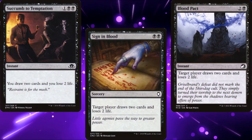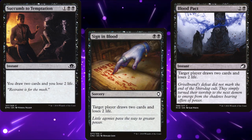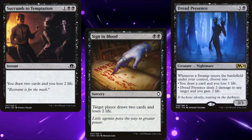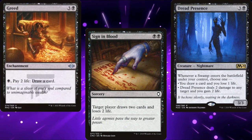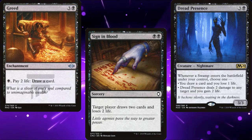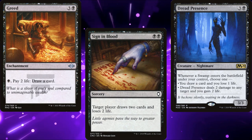These cards normally say draw 2, lose 2 life — but with Shieldred, they say draw 2, gain 2. Dread Presence now says whenever a swamp comes into play, draw a card and gain a life. Greed now says pay 1 black, draw a card. I know the rules are a bit more complicated than that and I'm oversimplifying things here, but the end result is the same. So if our life is a resource and every card draw spell gains us life, what else should we include?